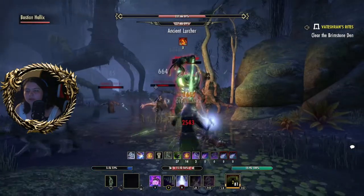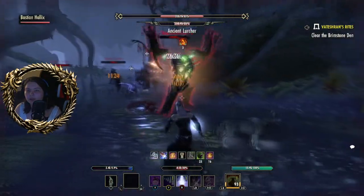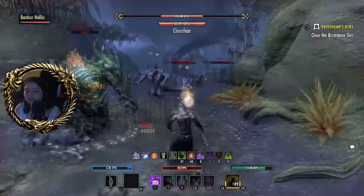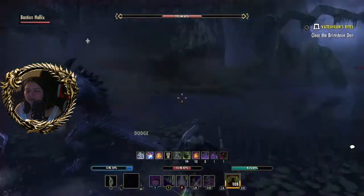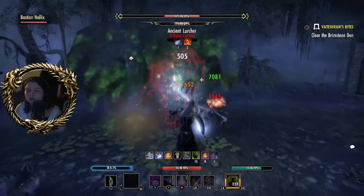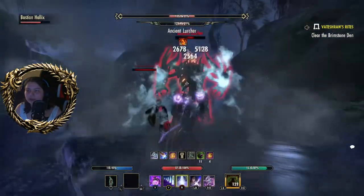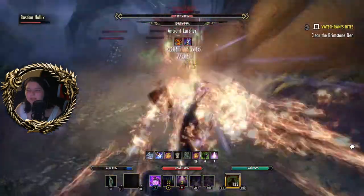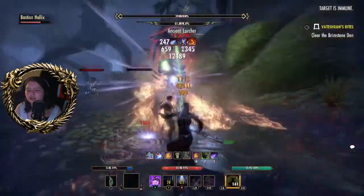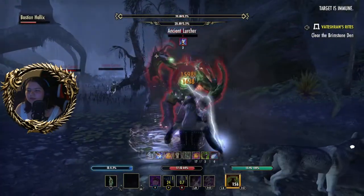Maybe a magicka potion just this once if I have any. I don't use potions — potions get me money, even if it's just five gold each. That five gold adds up, and the amount of potions and poisons I get — I could make a fortune. You've probably already seen how much gold I've made today.